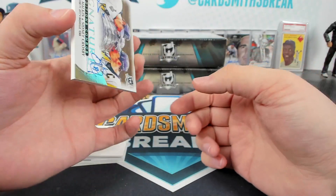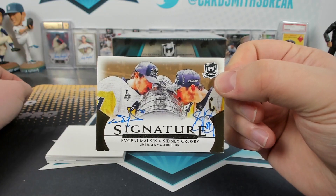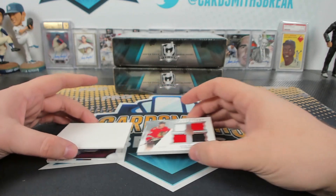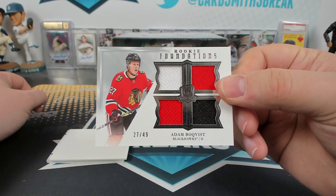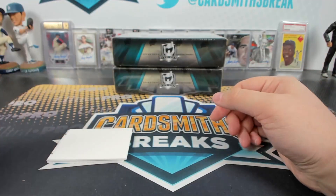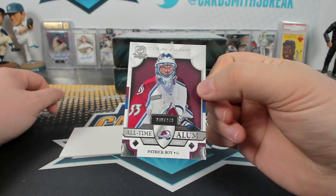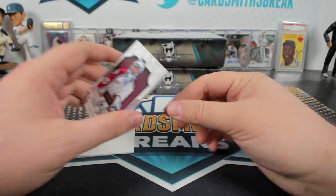That thing's not numbered — I've never seen that before. Huge one. Bachvist quad relic to 49. Kenny's face — Kenny, are you a famous fan? And Wah to 249. Maybe a Sid thing — are there Sid cards?